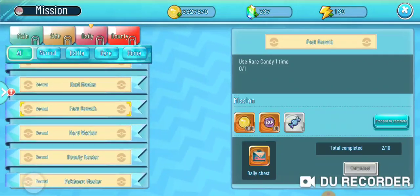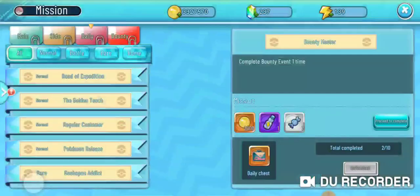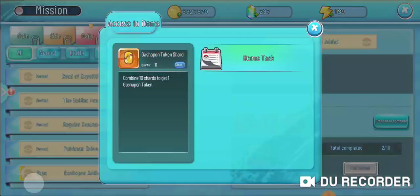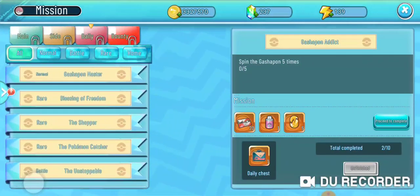You want to make sure you finish ten of these missions every single day — not only to get the free rewards like candies, gold, and XP (this one gives energy), but you can even get Gashapon token shards as well. There's also a lot of XP in here to level up your Pokemon trainer and make yourself stronger.